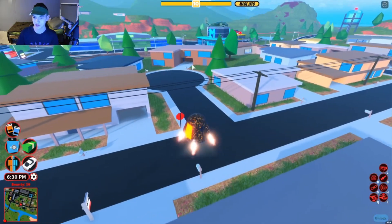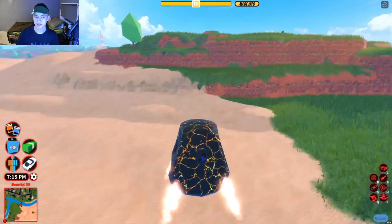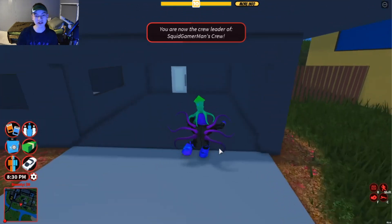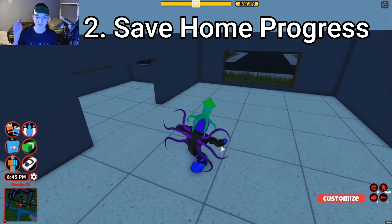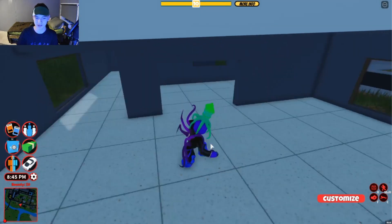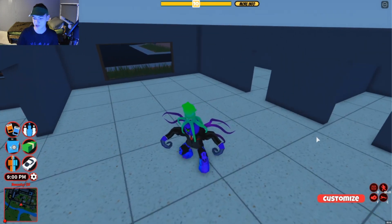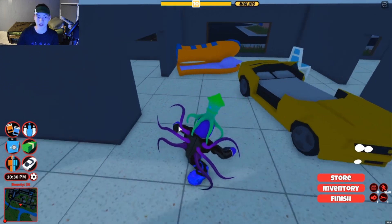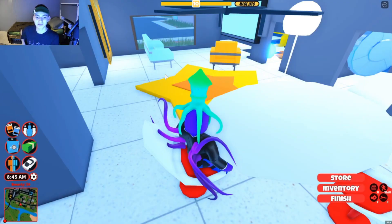I'd say make most of the smaller houses around 2,000, the big one around 10,000, and the apartments around 5,000 — but let me know what price you think is fair. The next thing that should be done is saving your furniture progress in each house. This is probably really hard work for Asimo and BadCC, and they may have already considered it but haven't gotten to it yet. I'd say houses should save how you had your furniture arranged. All we can do is hope they're working on it.